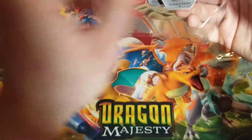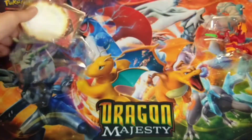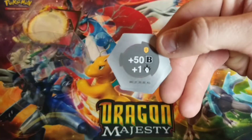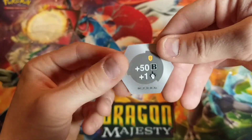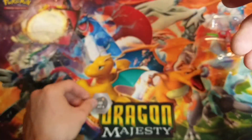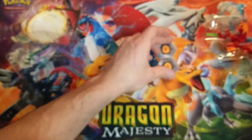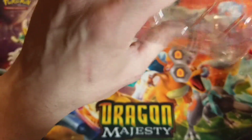In here you get a couple of cores. You get two shield cores — a 50B and a plus one, which is kind of terrible, and another 50B plus one. So both are not really good cores. If you're just going to get cores, I wouldn't get this one.